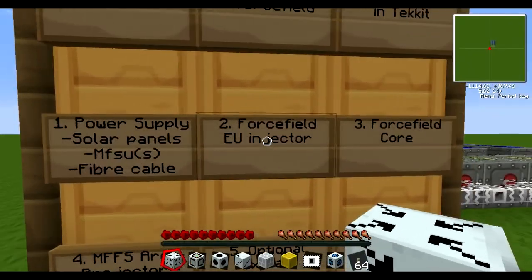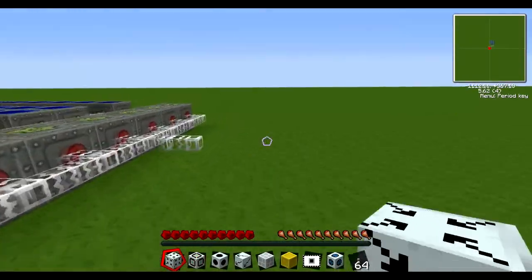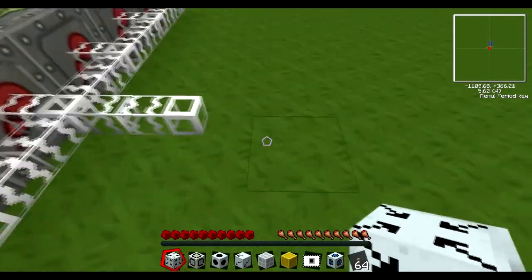Now after that you need a force field EU injector, which is what is in my hand. It looks a bit odd, mainly due to SPACs, but all you do is just plug this into the power.